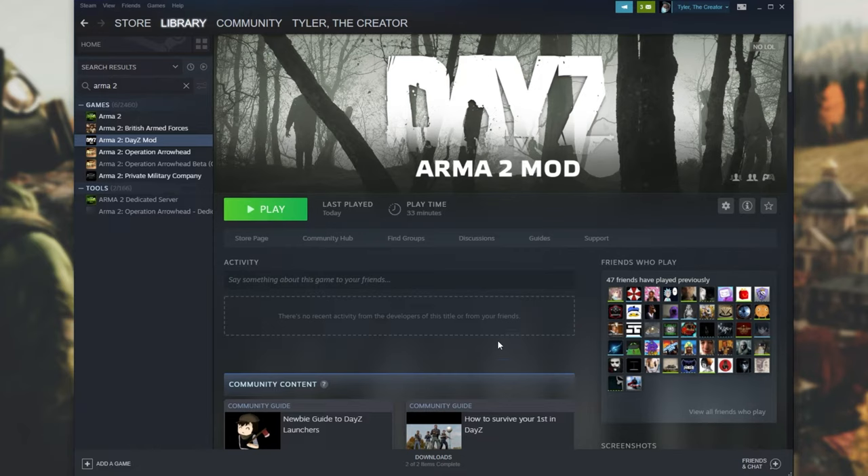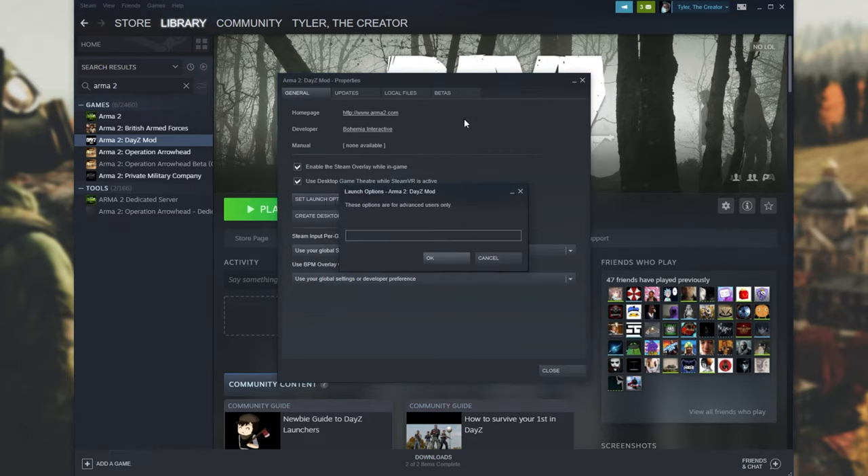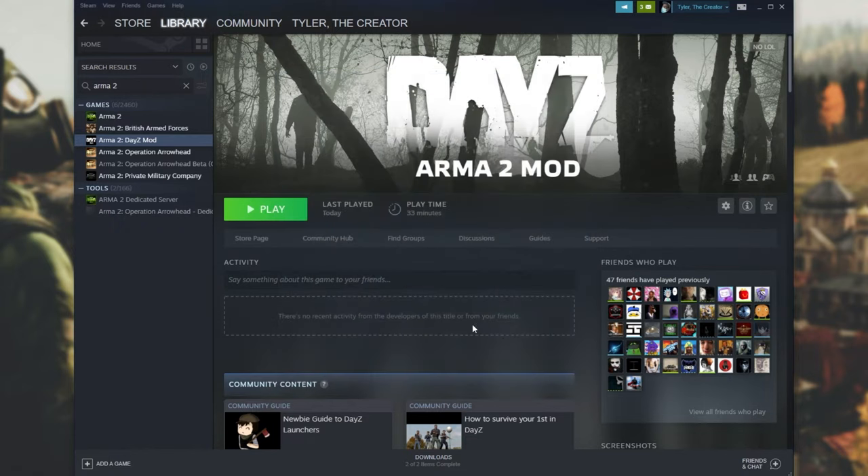There's one last thing we want to do before starting up ArmA 2 DayZ. Right-click on ArmA 2 DayZ mod and head across to Properties. Then under the General tab, look for Set Launch Options. In here, you'll want to enter -skipIntro space -noSplash. This gets rid of the intro video when starting up ArmA 2, which would otherwise cause weird visual glitches on the main menu where you appear submerged in water. The -noSplash option also makes nighttime a lot brighter than it usually is. These two launch options will be in the description down below. Hit OK, close, and then Play.